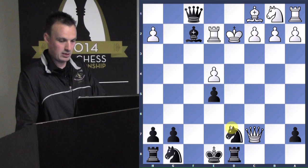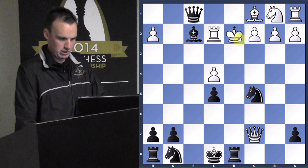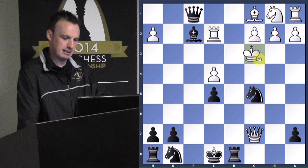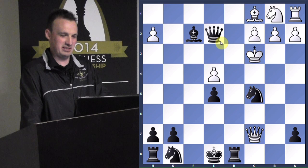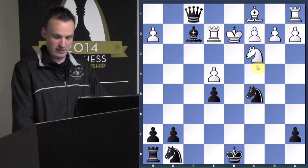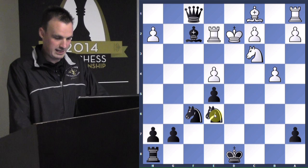Queen takes c7, queen takes g2, rook to e1 — it's not fun to play on the white side right now. Check, king to d2, and we finally get this discovered check in, and things are going great for black. He's in such a bad predicament. If he plays king to c3, we would just take the rook and it'd all be over. He takes, king takes, and white failed to really develop. Knight to c3 is just too late. Knight to f6, b4, and it's essentially mop-up time.